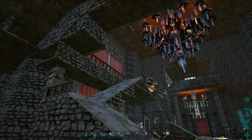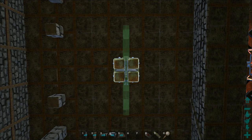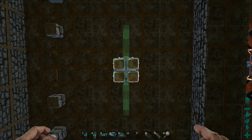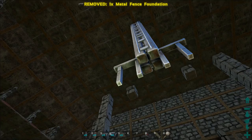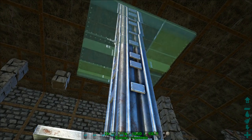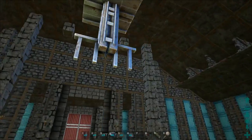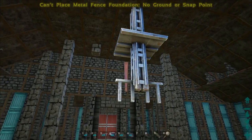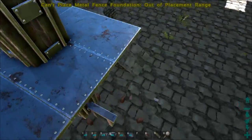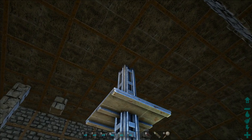Now we can place this ceiling. I'm using creative fly, but you can use scaffolding — for this piece you just need to stand under it. Now we're going to place the metal ceiling here. You might think you can place fence foundations on it, but you can't — when you try to snap them to this ceiling, they snap to the ceilings above instead. So we have a problem: you can't place any fence foundations on this metal ceiling, and that's what we want.